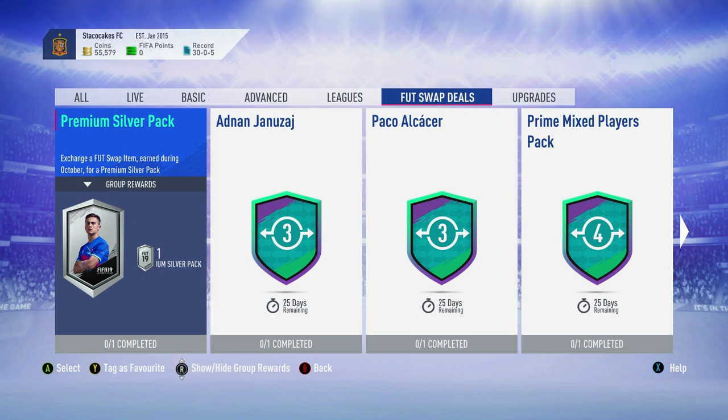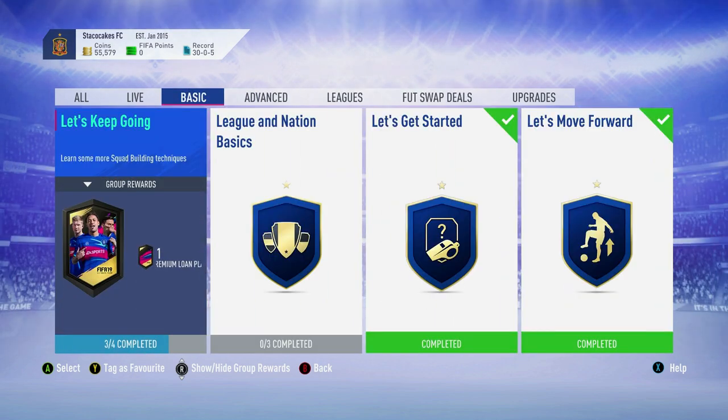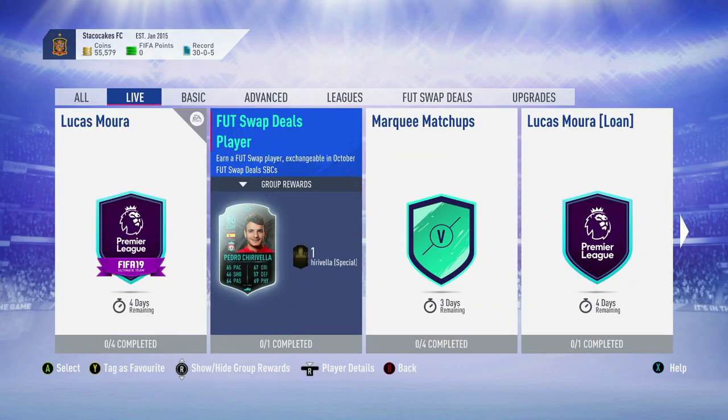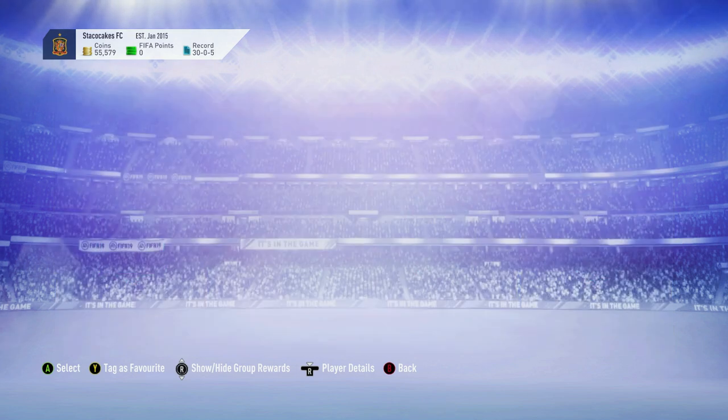They're available in SBCs as well. As we'll see today, there's one available today — one new one. That is the Footswap Deal Player SBC. Get this done and you get a Pedro Shurivella 66 overall, which is a Footswap player item. Let's go check it out.